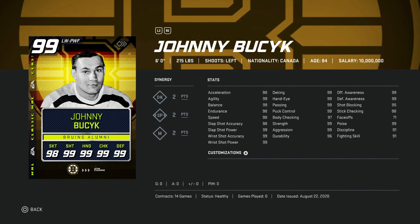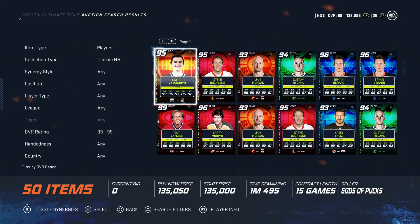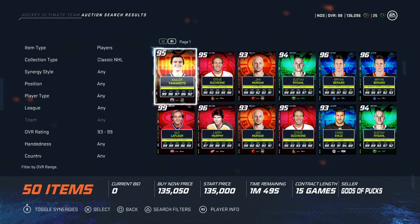Then we've got the 99 overall Johnny Busick. Much like how Gila Fleur was one of my favorites in NHL 19, Busick cards from 19 and 20 have been some of my least favorites — I don't know what it is, he just doesn't play up to his stats. Maybe it's because he's 215 and just plays a little bit slower. This would be a pass for me. He's going for 345k — just look at the price difference. Pass.